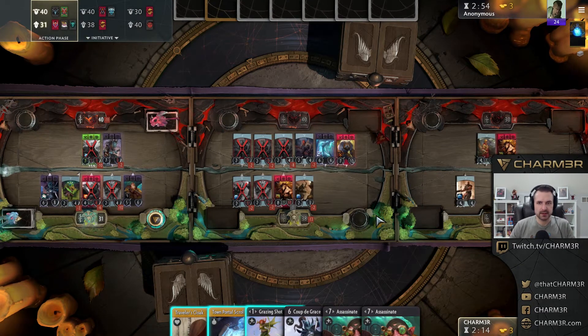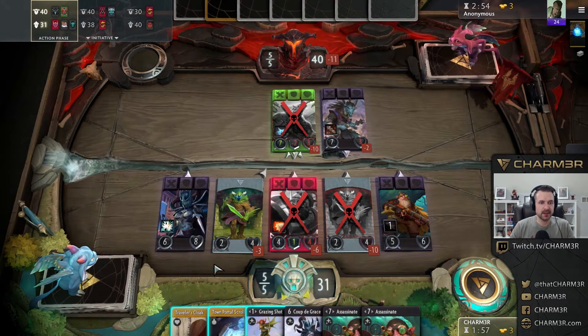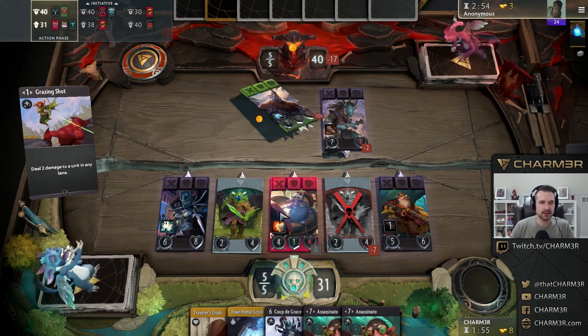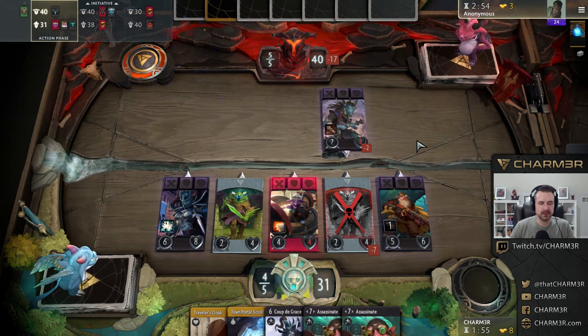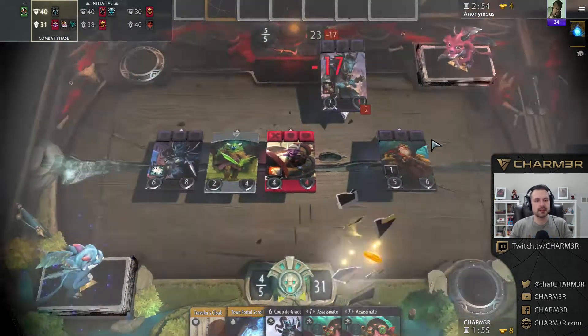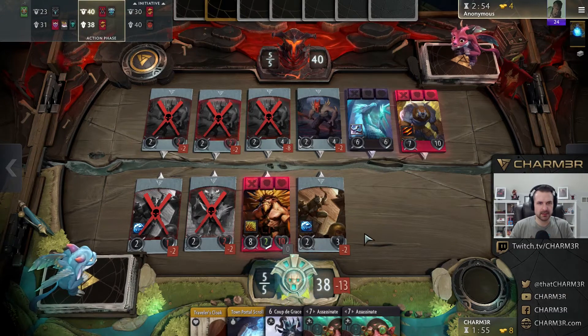Grazing Shot doesn't do a lot for me sadly. This actually caught an arrow and that's not an arrow I wanted — I wanted to hit the tower there. Grazing Shot potentially saves a creep and pushes some damage through. Grazing Shot just outright takes care of this so I think that's my best option. Let's save Timbersaw so I don't have to put a cloak there if I don't want to — it also prevents them from playing something green. If I push this down really quickly I have a Town Portal Scroll so I can come back and maybe contest a little bit better here.